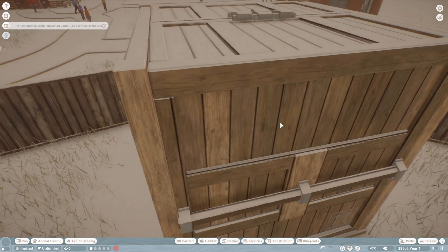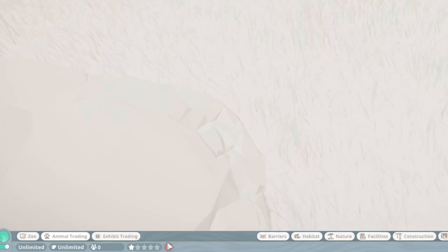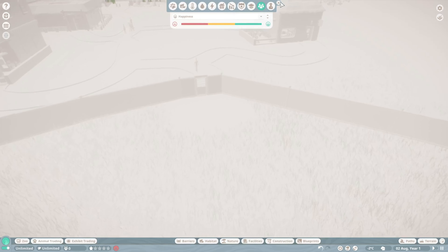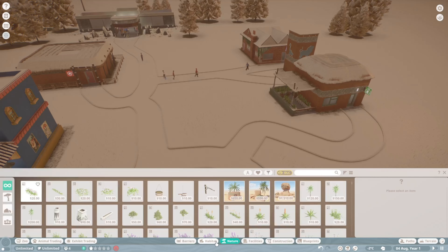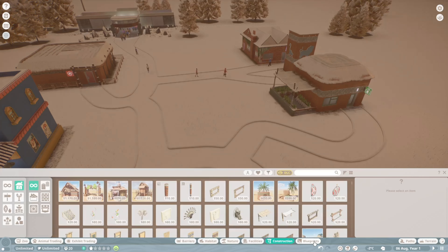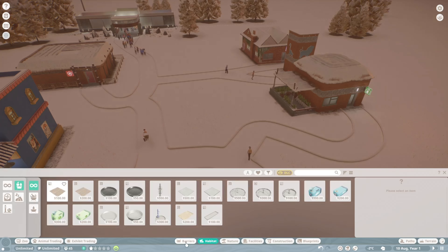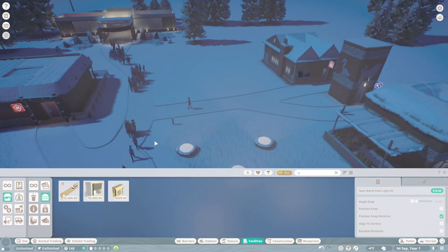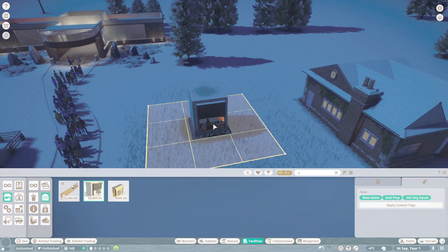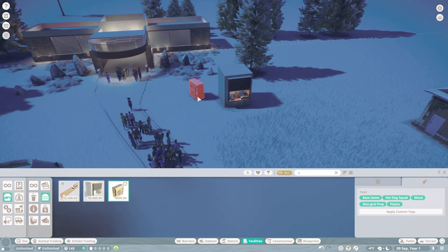Hello man! We got a camel. What's wrong with my people? We should probably get some food stands — where is it actually? I don't see anything. Oh right here, come on, where is it? Okay guys I found it after so long of looking — I found it. Hot dog squad!